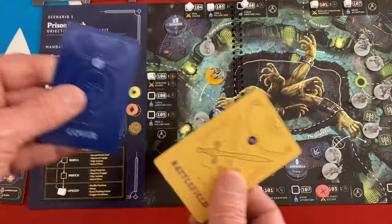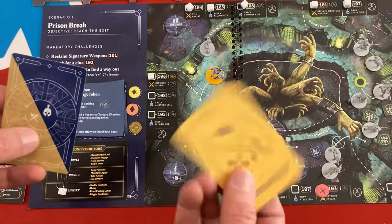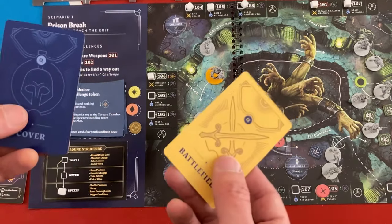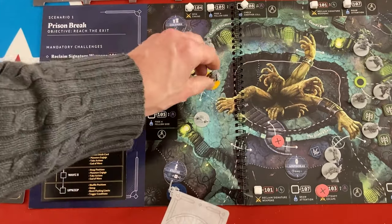Another thing we're going to do: shuffle the character assignment cards and give one to Athena - she'll start in the battlefield - and one to Zeus - she'll start in cover. At the end of every two turns, you randomize who's in which role. We're going back to wave one and Athena's in the battlefield, and she got the Drachyna we knew was coming because we set it up that way.